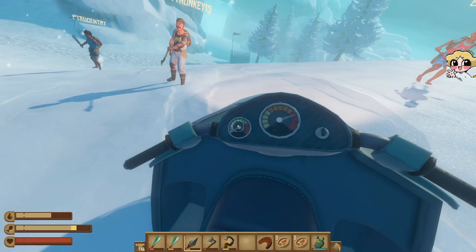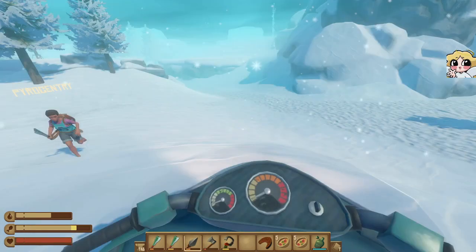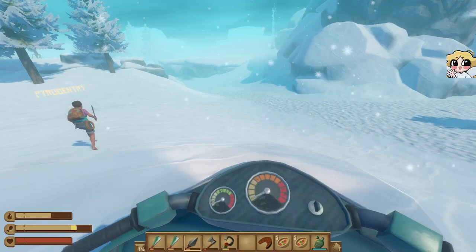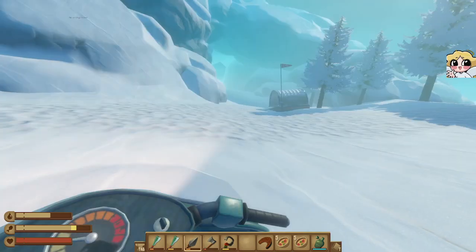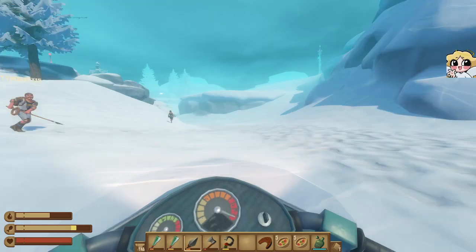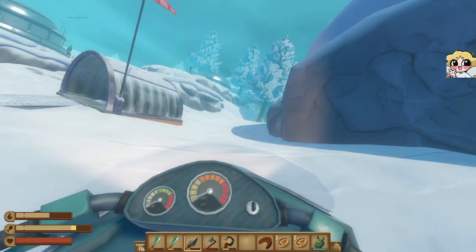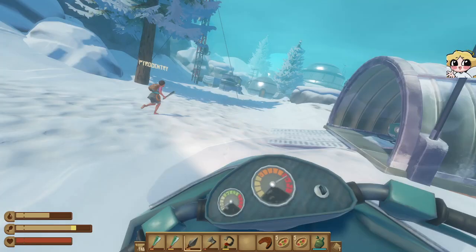They are a little wonky, but they are fast because this island is bigger than any island in the game — this is the largest island. Is anyone getting on? You tell me where we gotta go. Go to the left. Look for the other snowmobile — they're all over the place. Straight ahead where Pyro is, there's another one.